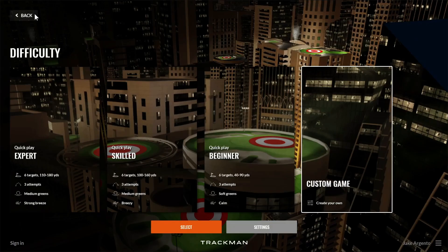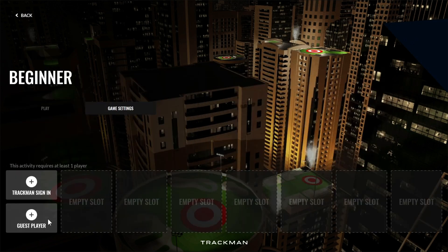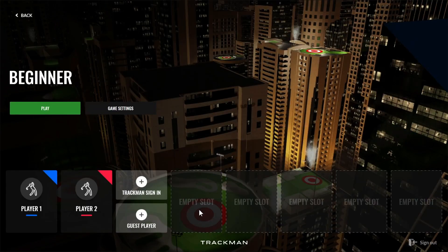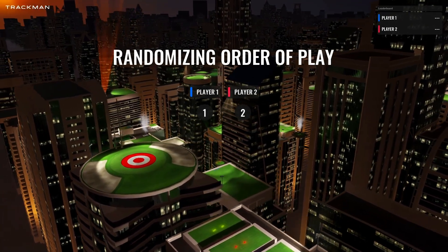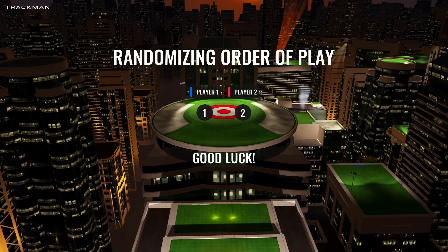Going back, let's play a quick beginner game to give you an idea of what the game looks like. There will also be some instructions on how to play right when we start. Lastly, you need to choose a player — I'm adding two players; you can choose up to eight. Once you have all your players added, press play. The game randomizes the player order, then gives you one final good luck and some directions on how to play.